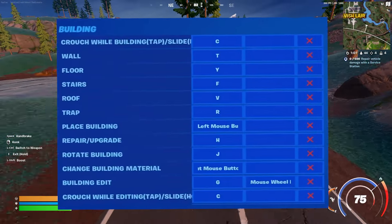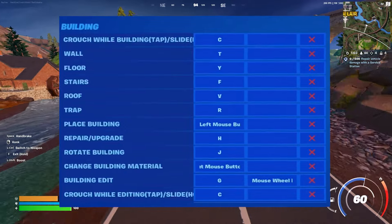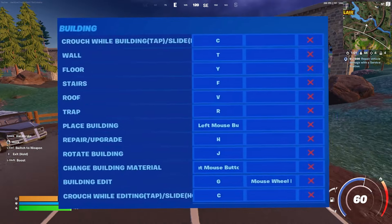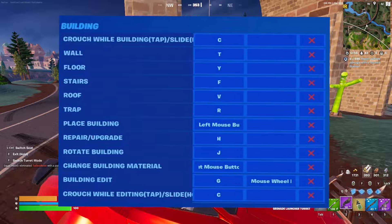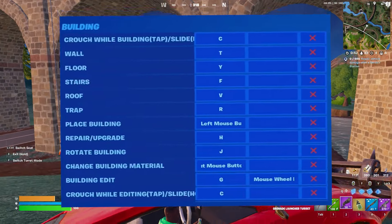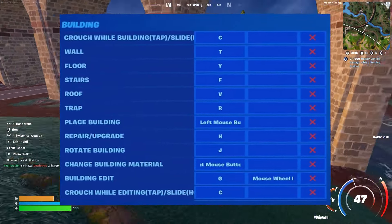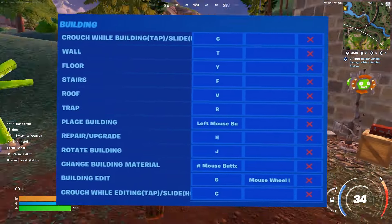For his building keybinds: crouching while building is C, wall is T, floor is Y, stairs is F, roof is V, and trap is R. For placing the building, he uses the left mouse button. Repair and upgrade is H, rotation of the building is J, change building materials is the right mouse button, and building edit is G and the mouse wheel.